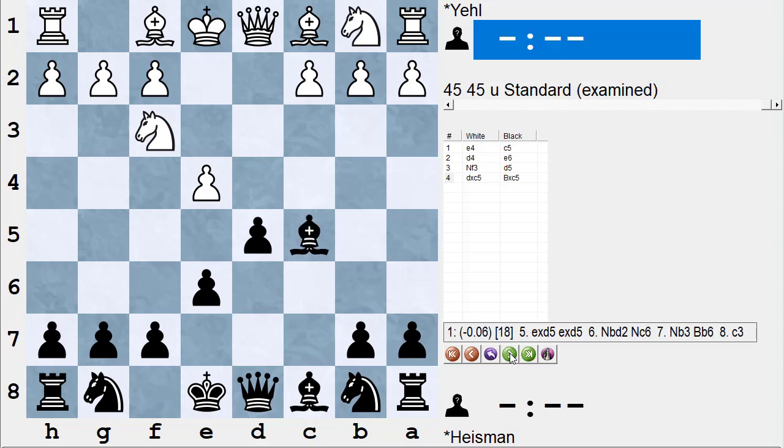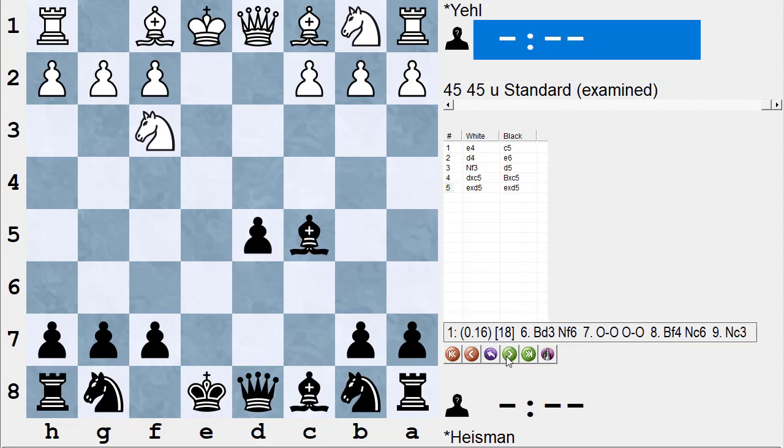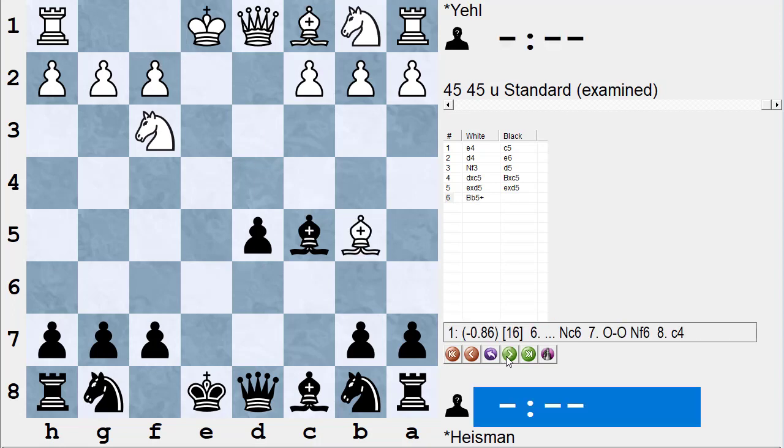White decided in the game to just take the pawn, and Stockfish says that's not the right way to play it. Even though I get an isolated pawn, I get a chance to develop my bishop with tempo and that makes all the difference — now black is pretty equal. I take the pawn back, he takes the pawn. I do not want to go into an endgame down a pawn, so I'd much rather play with the isolated pawn in the middle game.